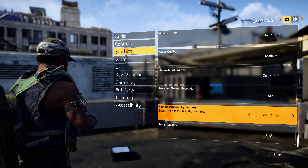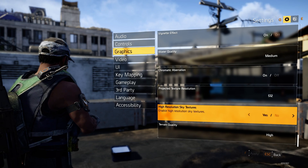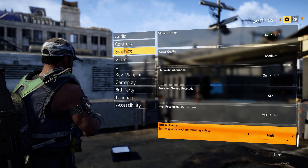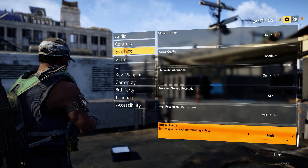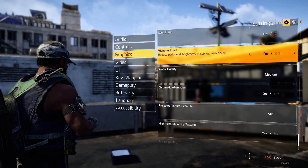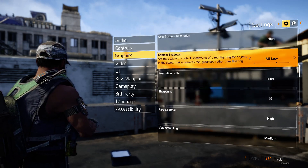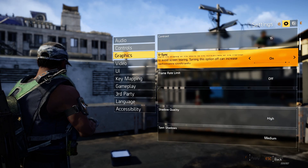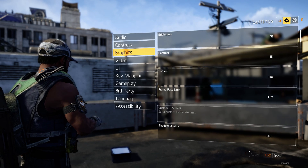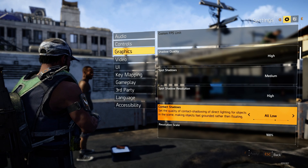You definitely want sky textures on Yes. Terrain quality — I recommend having this on High, it just makes everything look so much better. I'm going to go back to the top now so you can see all my settings on screen — I'll scroll down at a decent pace so you get 100% accuracy.